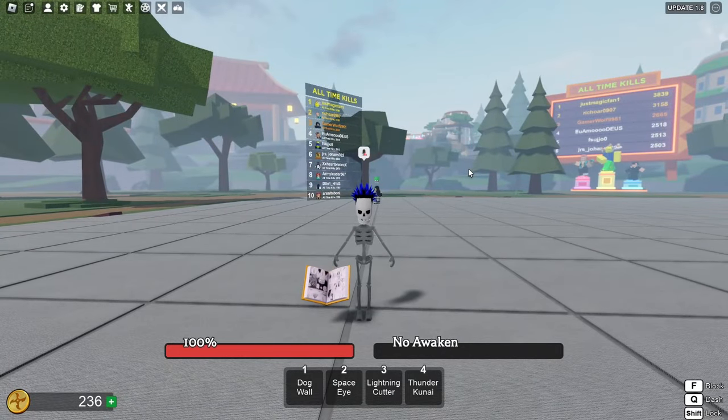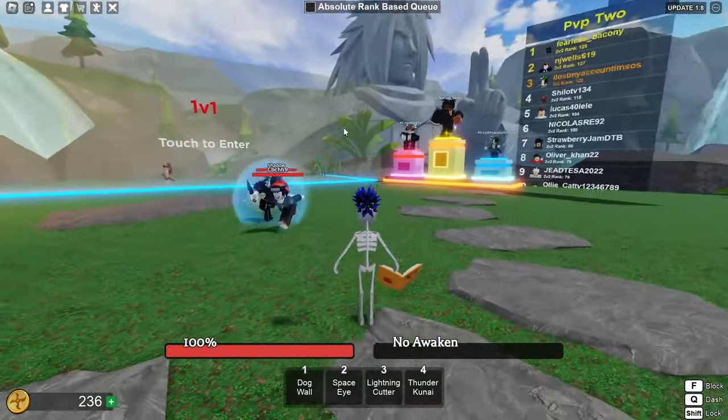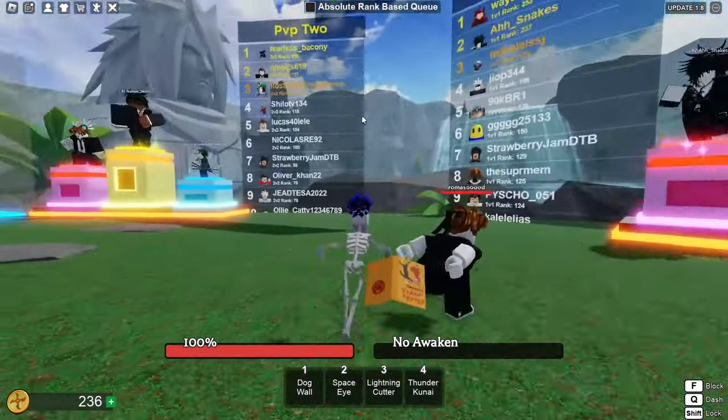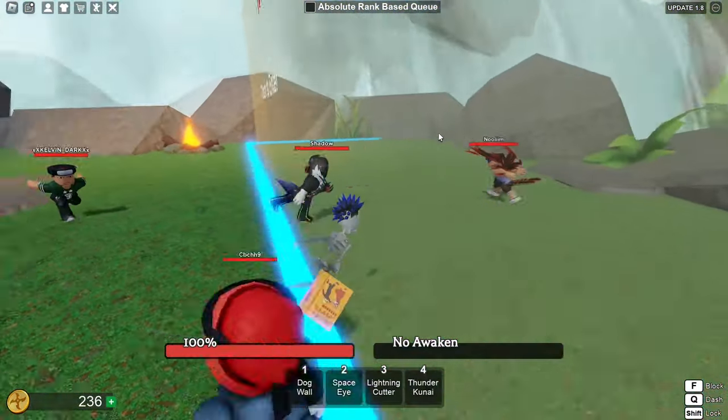One thing you gotta remember is that when you do Dog Wall and Space Eye, even though it ragdolls them, it always ragdolls them behind you. They also added a rank mode — we got two v twos right here and one v ones. Oh, look at the map — we're like in the Final Valley. That's fire!